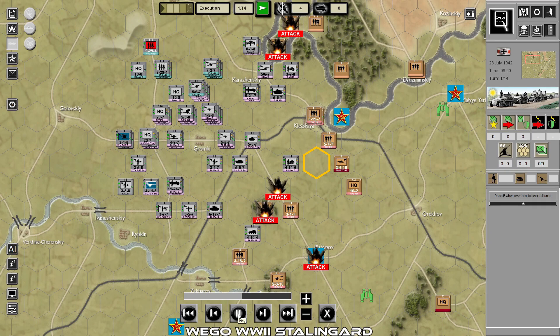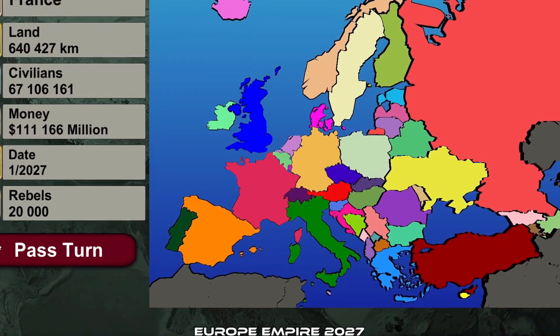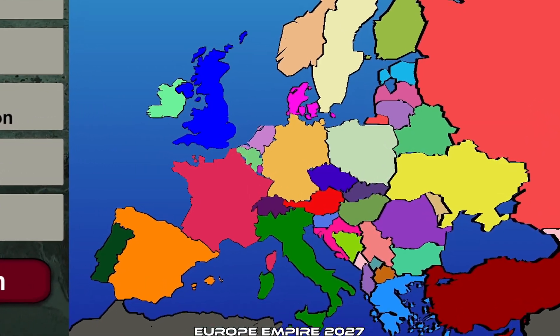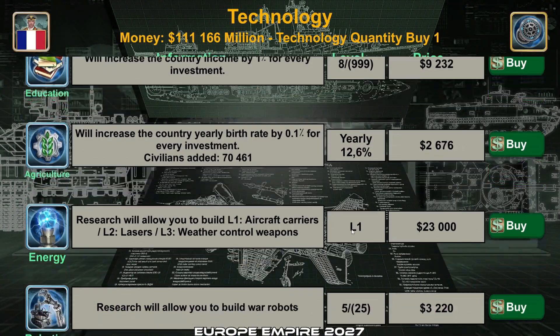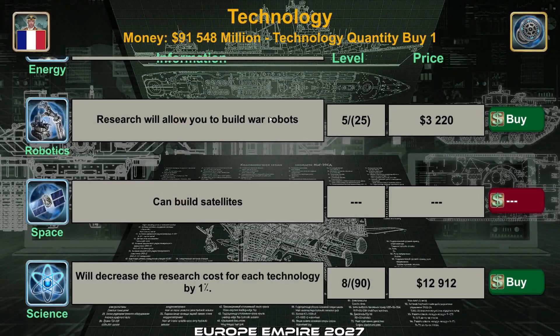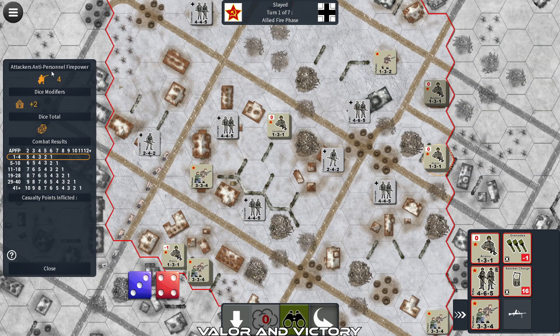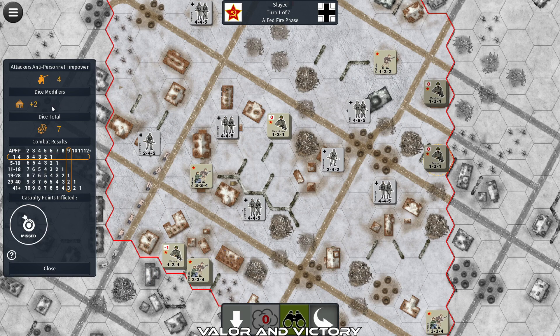Europe Empire 2027 offers a unique blend of war game and 4X gameplay, allowing players to select any nation and strive for Europe's domination. The game involves managing research, diplomacy, weapons acquisition from the black market, and sending units to conquer enemy territories.